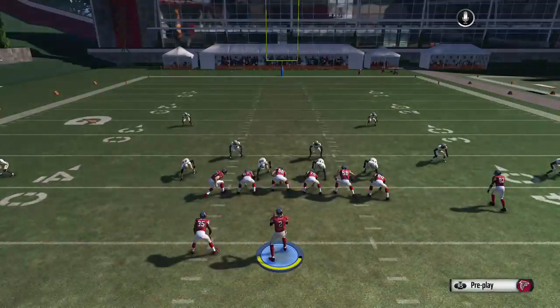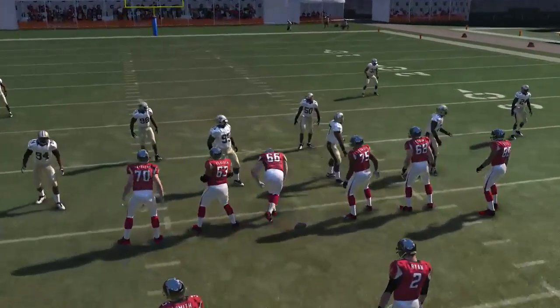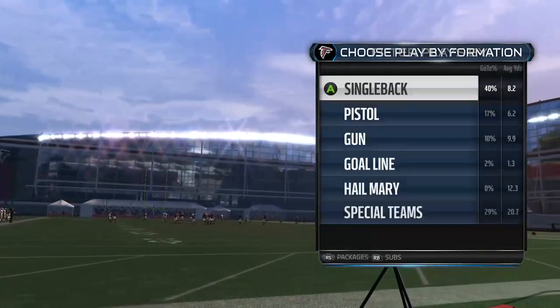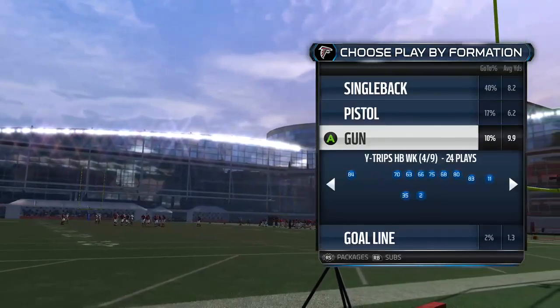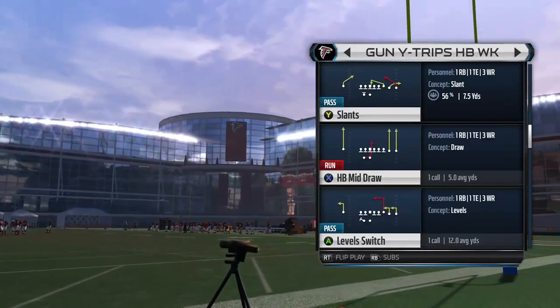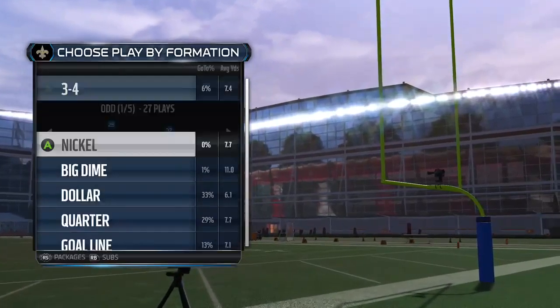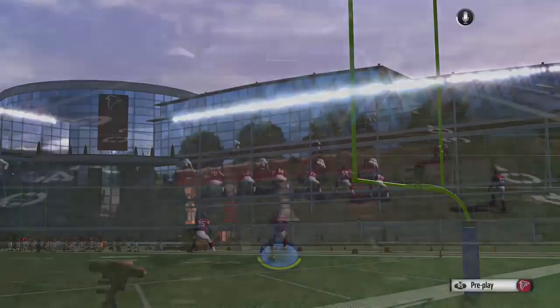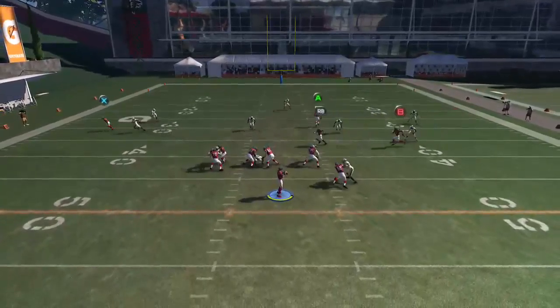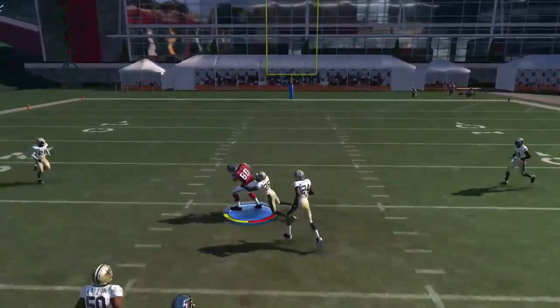The next play is going to be called Level Switch. I like the way this route combination is as is. On this play you're going to be able to throw it to your tight end as soon as he breaks — he's going to have that in route so you don't want to hesitate. It just splits everybody.